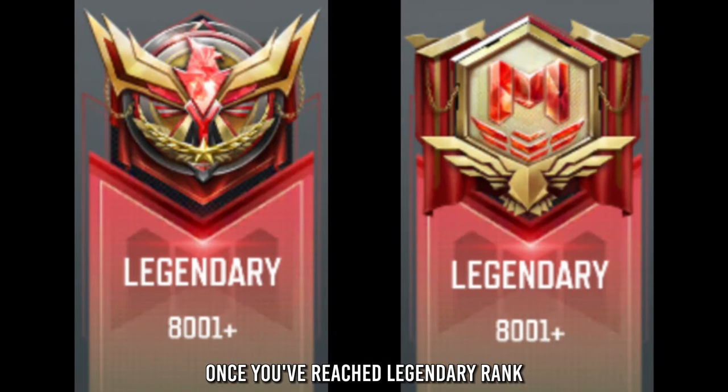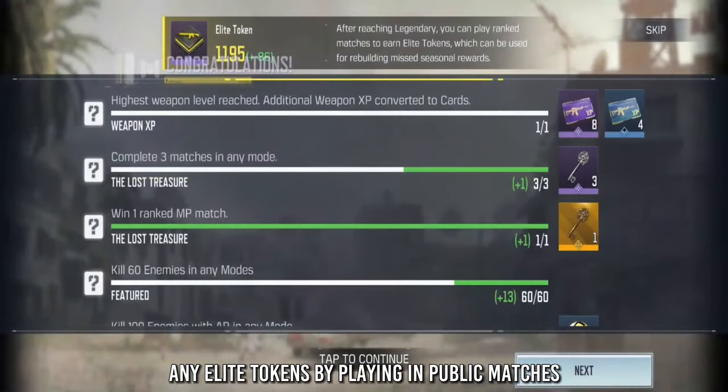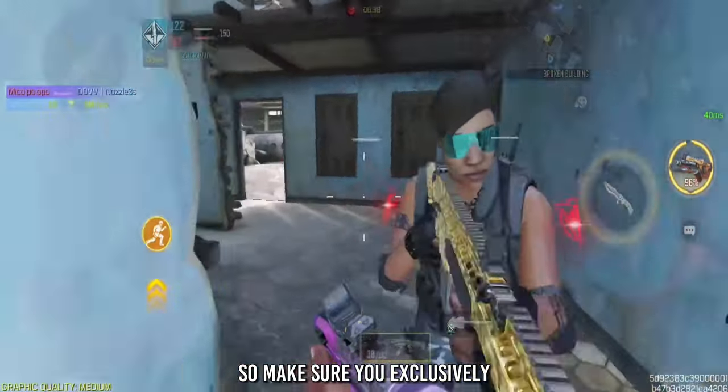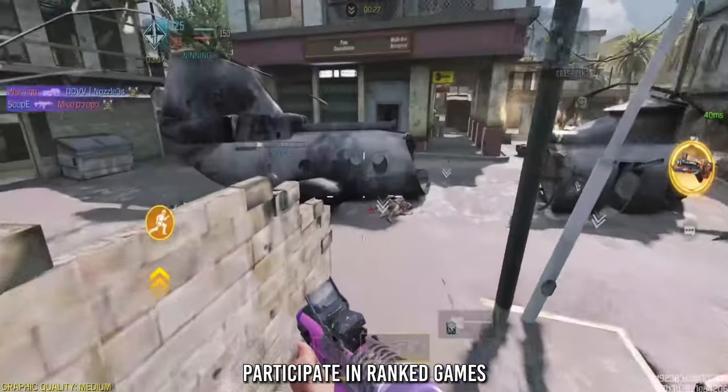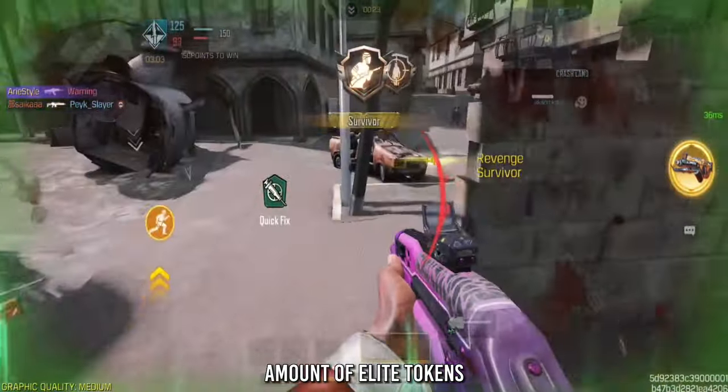Once you've reached Legendary Rank, it's time to jump into a Ranked Match. It's crucial to remember that you won't earn any Elite Tokens by playing in public matches. So make sure you exclusively participate in Ranked Games if you're aiming to accumulate a substantial amount of Elite Tokens.